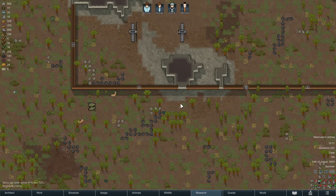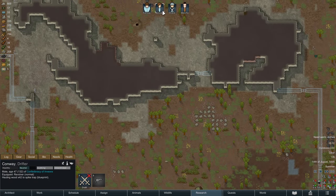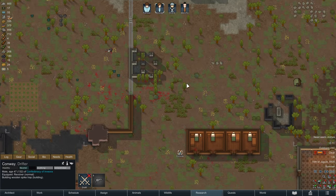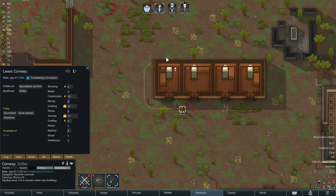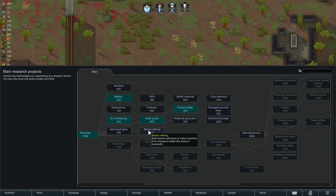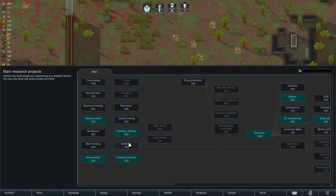As you can see, the fortifications we decided to build are getting done really fast by just one constructor, who is now constantly busy with all the traps I have ordered. Oh yeah — solar panels too. Those traps also have another really nice side effect.